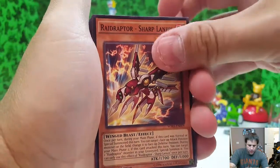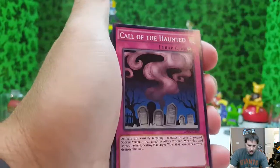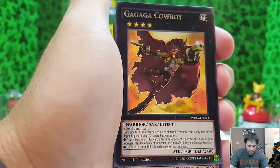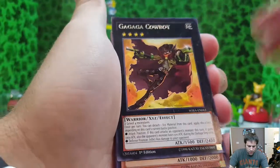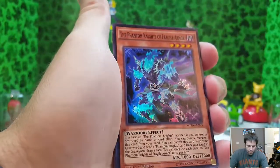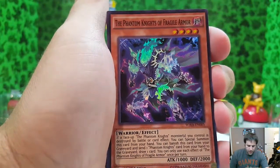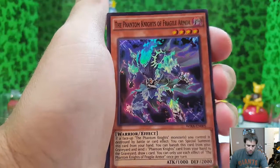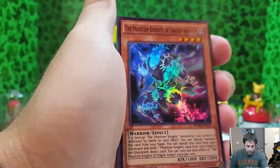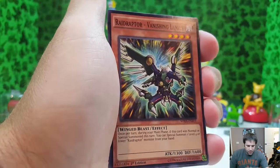Raid Raptor Sharp Lanius, Raid Raptor Last Strikes, Call of the Haunted, Ga Ga Ga Cowboy. Oh my goodness, that is a pretty awesome card — the Phantom Knight of Fragile Armor, warrior effect. I love that card, I'll set that one there. Raid Raptor Vanishing Lanius.